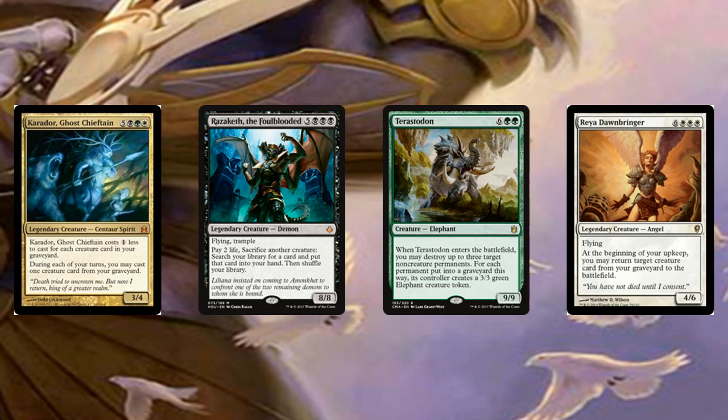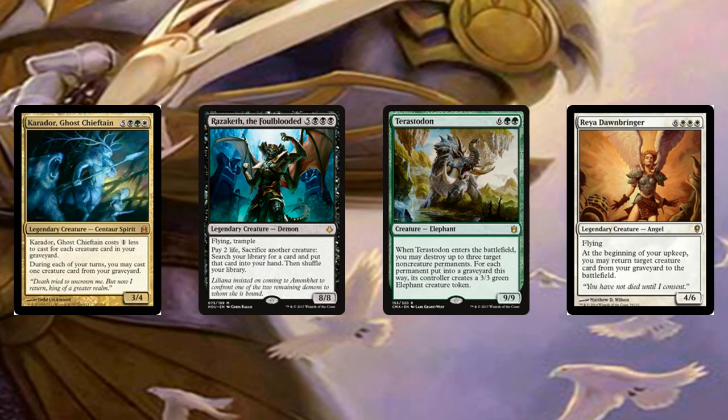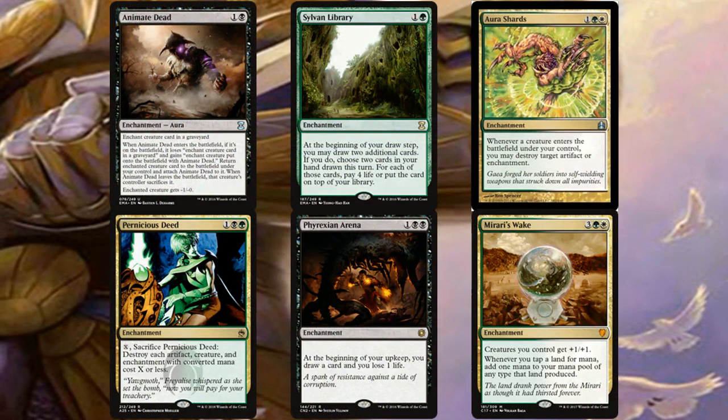Razaketh, the Foulblooded gives more tutors by sacrificing creatures — you don't have to pay extra mana and he's a solid 8/8 trampler with flying for eight mana. Terastodon has awesome ETBs you can recur repeatedly to blow up mana bases or destroy planeswalkers against superfriends decks. Reya Dawnbringer fits the theme — on your upkeep you get to bring a creature back from your graveyard to the battlefield.